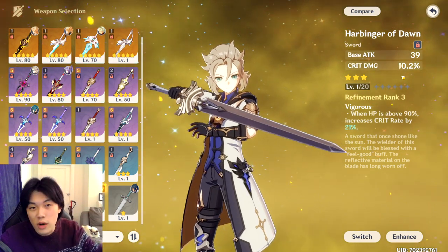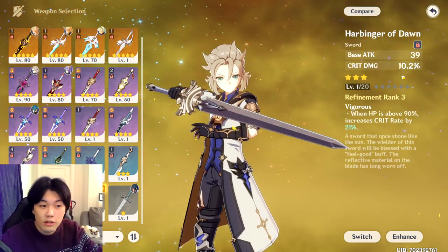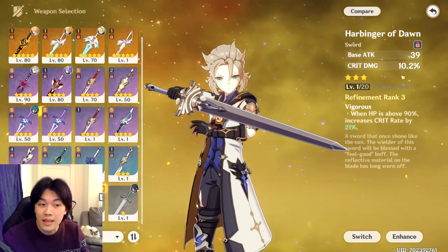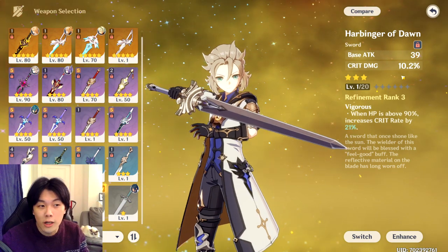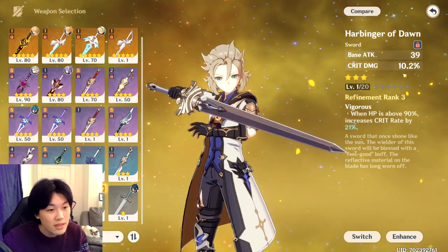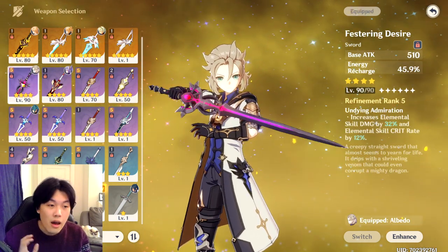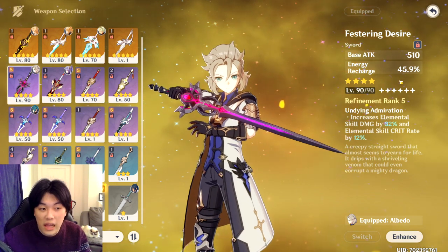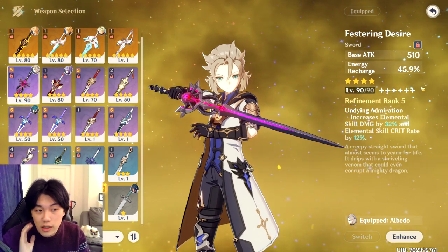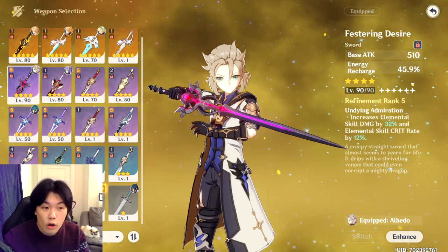For Albedo, the defense he needs will come from artifacts and from having a high-level character. Zhongli is similar — some of his kit scales off HP so you don't need the highest base attack weapon unless you want a bruiser build. This is why there's an argument that Harbinger of Dawn is best for Albedo. Personally, I would not invest into it if you're limited on resources — it's not transferable to other characters unlike Festering Desire, which works great on Jean, Bennett, the main traveler, and loads of others.